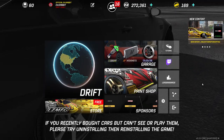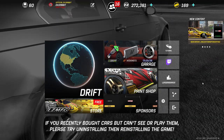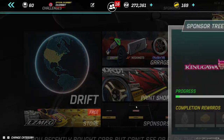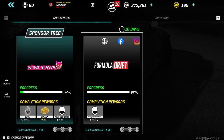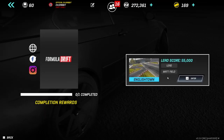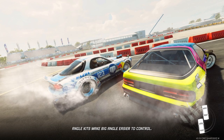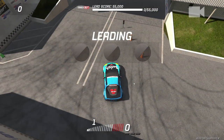Torque Drift had a big update for this English Town event — the event starts today. We're going to go through the new FD sponsorship tree where you can get the title FD and the gauntlet. Our first challenge looks like a lead score in Matt Fields' Corvette of 55,000. We're going to try that here today and hopefully we have the controller linked up.